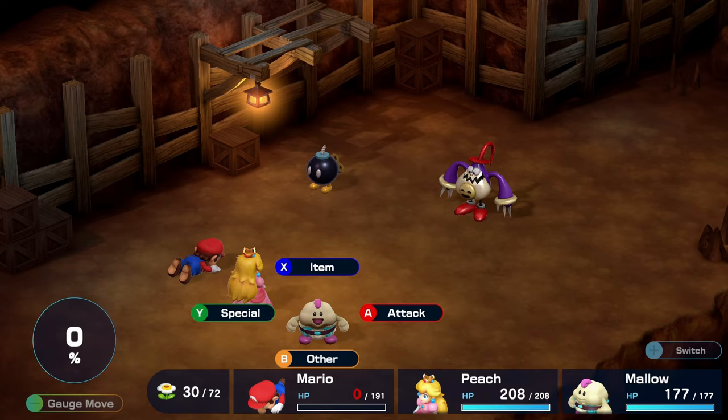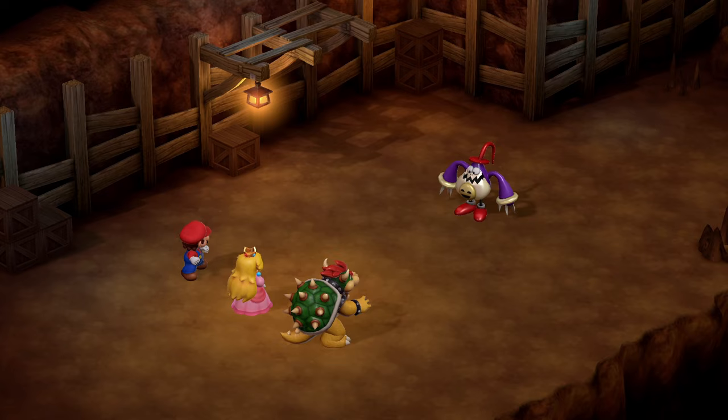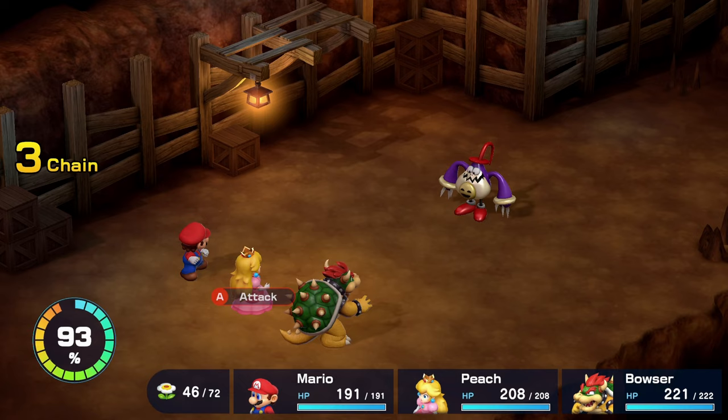So if you're struggling with reaching the level cap of Super Mario RPG, please check the video at the end of this one. There are two ways to deal with Punchinello: the defensive strategy and the offensive strategy. Both of them deal with the same issue — damaging Punchinello.